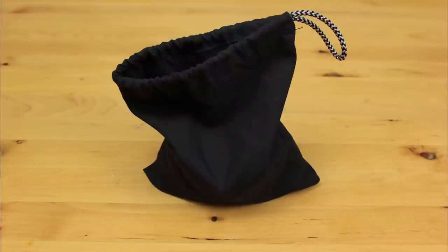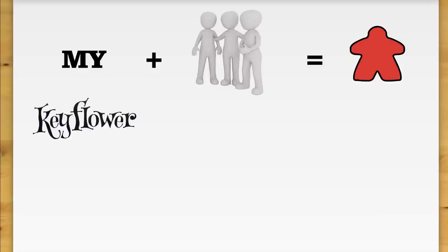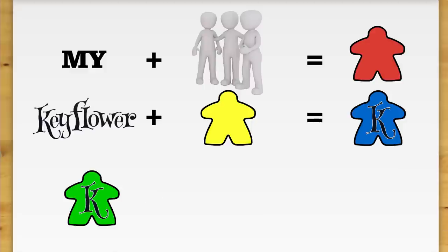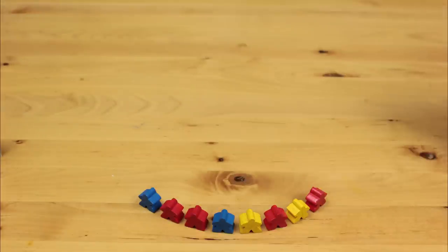You start the game with eight random key pulls drawn from a bag in three different colors – red, yellow, and blue. My plus people equals meeple, keyflower plus meeple equals keeple – but let's not go crazy. Anyway, these keeples are kept behind a privacy screen that looks like an adorable little house.